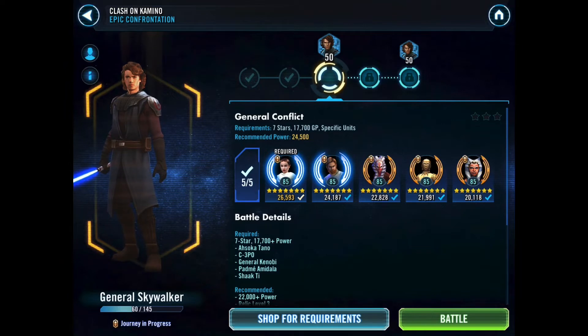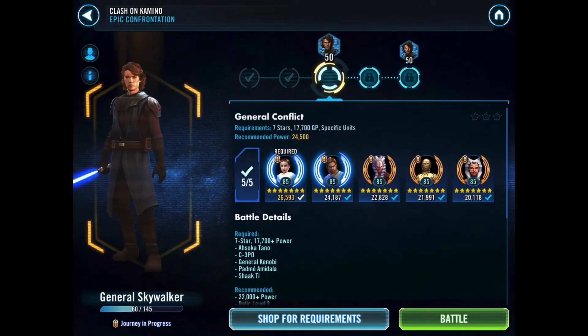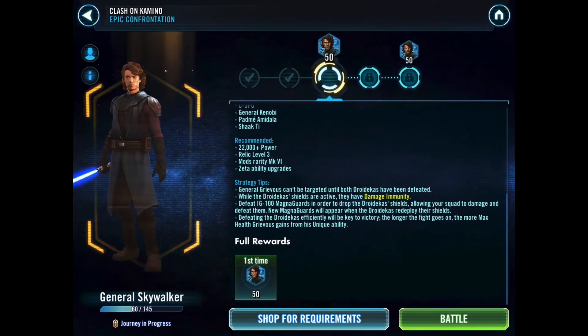For Tier 2 you need these specific characters: Padmé, General Kenobi, Shaak Ti, C-3PO, and Ahsoka Tano the Padawan version. They all need to be at seven stars — minimum 17,700 GP, recommended 24,500. I've got Padmé and General Kenobi at relics, everyone else is sitting on Gear 12. These characters are not as powerful as recommended, so it's going to be interesting to see how well we perform.